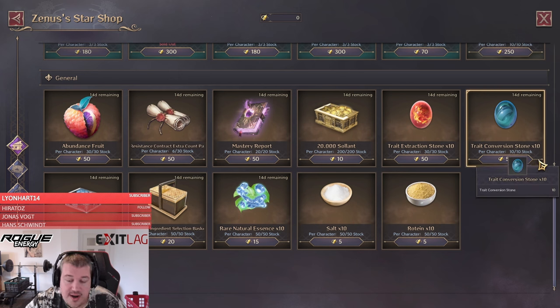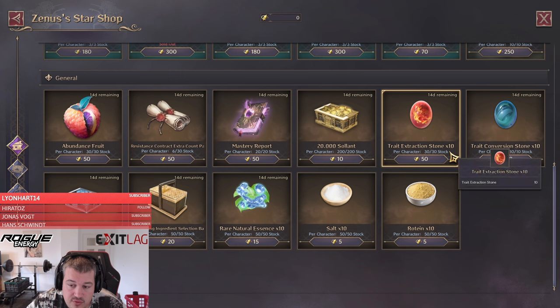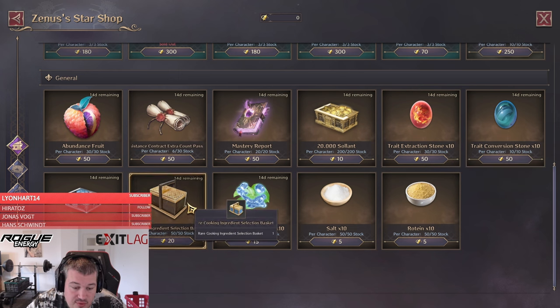Next up, what you want to be purchasing are the trade conversion stones. Those have a high lucent value because they can help you save items that are otherwise useless and turn them into a really valuable item. Then if you are a free-to-play player and you need to sell more goods for lucent, it's also viable to go for the trade extraction stone.